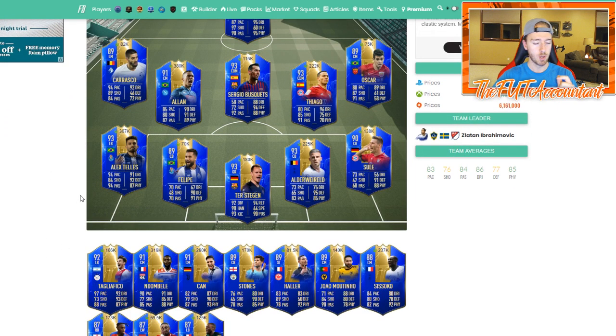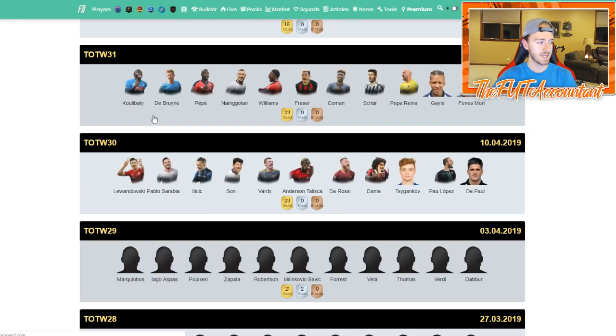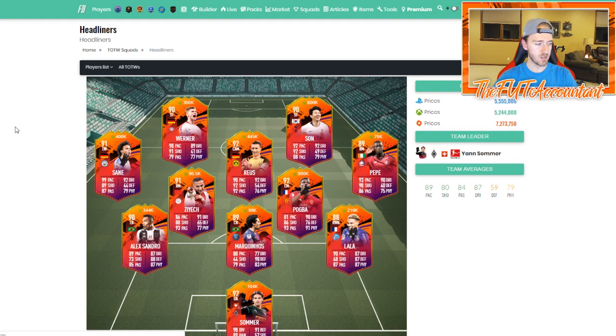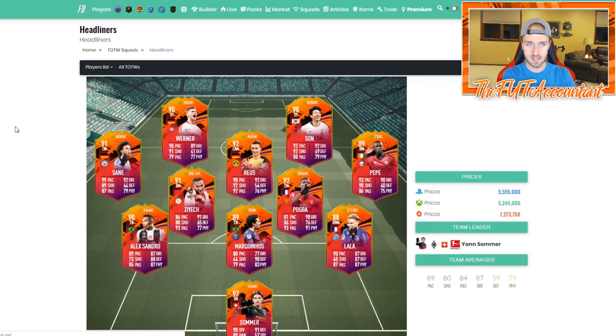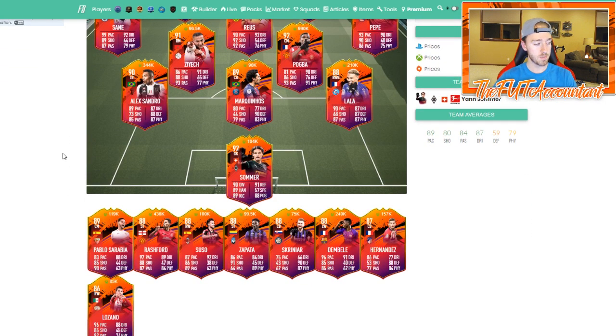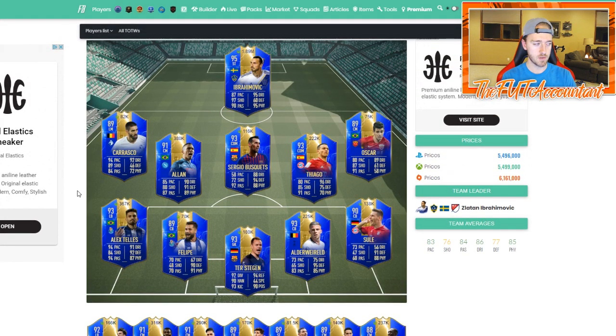It's going to take a couple of days heading primarily into TOTS and through TOTS Most Consistent to get a good reading on where the non-TOTS cards are going to drop. The Allen card should definitely make some waves with Serie A center midfielders or CDMs - those could crash. They've dropped some already but you could see a steeper sell-off this weekend as people look to sell their Serie A CDMs and try the Allen card.